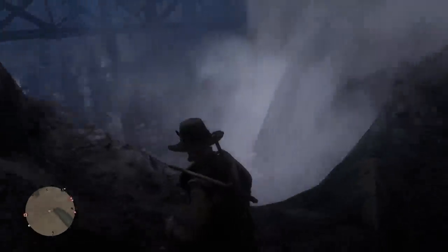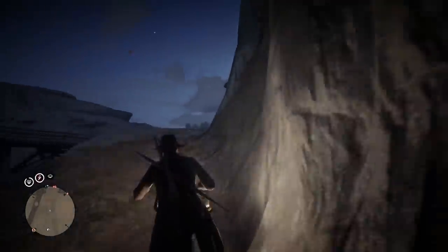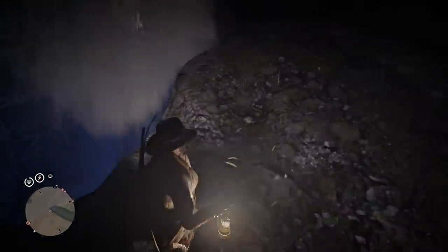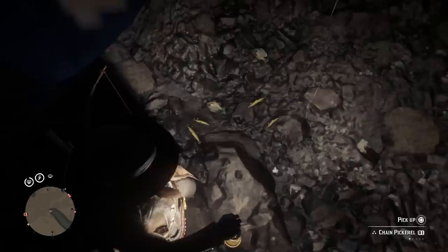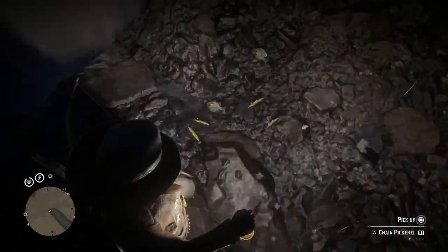There are a ton of different types of fish that you can grab here. You've obviously got the sockeye salmon, which is going to be the most profitable — those sell for $4.25 at the butcher. There's also bluegill, chain pickerel, and smallmouth bass. So many fish are going to tumble down this waterfall that you can grab, and you just simply repeat this process over and over again. It's incredibly easy and the fish will just fall down to you.